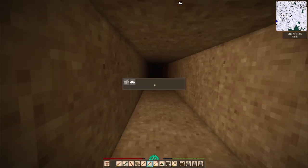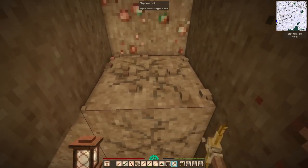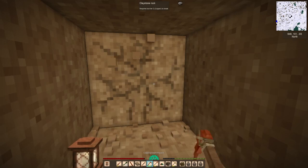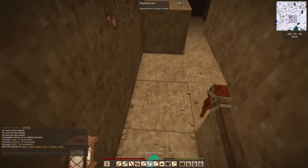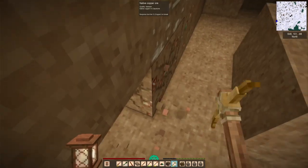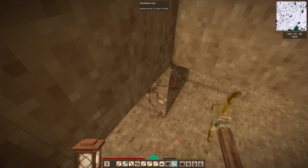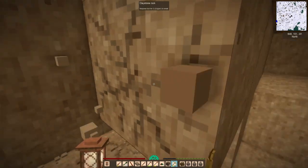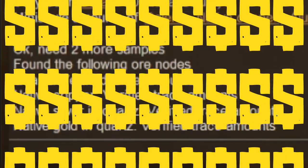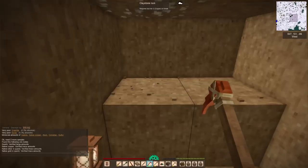I decided to go get some copper and it turned out to also be a very, very nice little quartz deposit — and not just quartz, but also gold and silver. I'm not sure what gold and silver are useful for other than making black bronze, but I will say they do make black bronze. So I feel like maybe that's a weird kind of balance thing they've added in this game. There's that big money native silver in quartz and native gold in quartz.